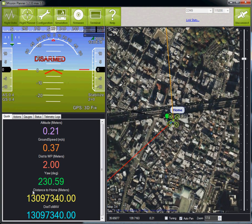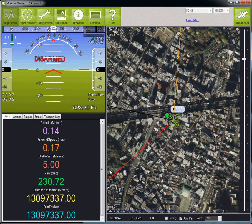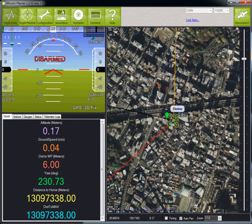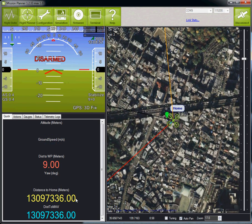Next is the distance to home. The underlying thing to understand is that there are actually two home positions. There's a home position which ArduCopter stores whenever it gets its first GPS lock or when you arm the motors — that's ArduCopter's home. The other home is the Mission Planner's home. The Mission Planner also records a home location, and the distance to home is calculated from the Mission Planner's home to the location that ArduCopter is reporting.